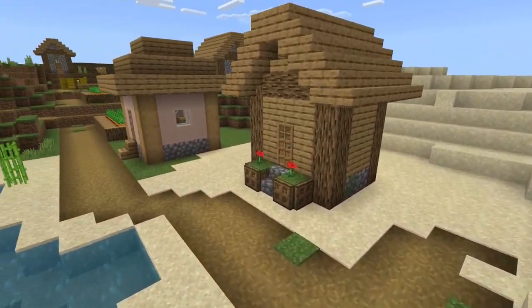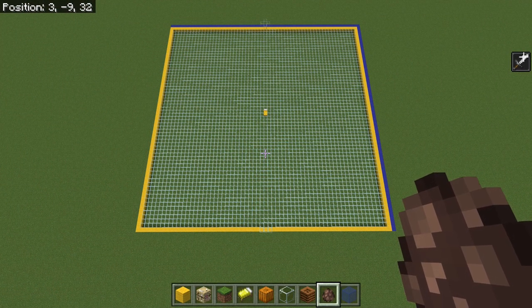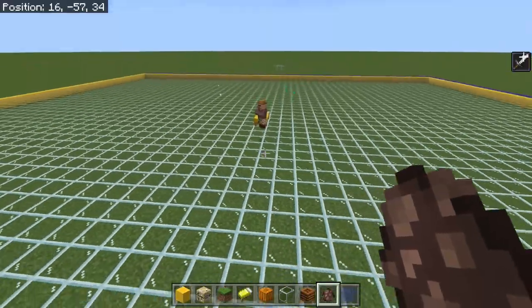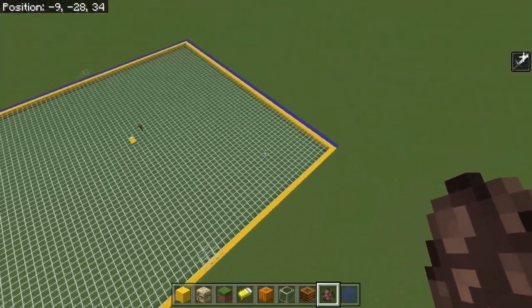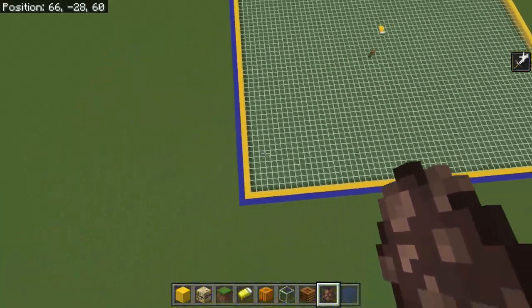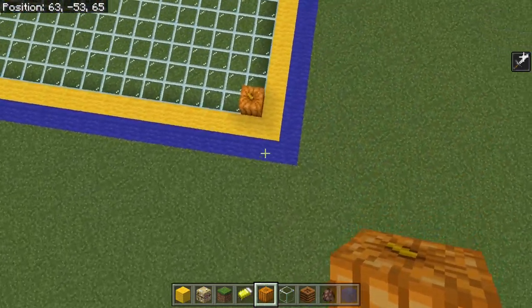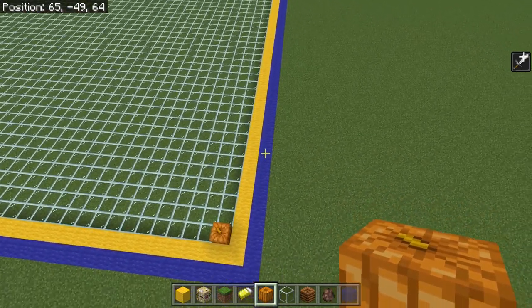I'm not going to be talking about a naturally generated village - I've got no idea how big that is. I'm going to be talking about this kind of village. This actually isn't a village yet because I've got a bed, but to make a village I need one bed and one villager. I've now made a village and marked out a boundary - the yellow wall forms a 64 by 64 space centered on the pillar of that bed, and the blue wall forms a 65 by 65 space. We've got an extra block on the south and east side. The question is: is the village as big as the yellow wall, or does it go out as far as the blue wall?